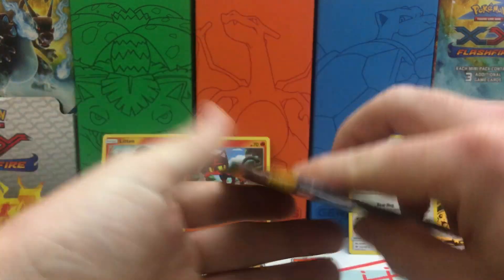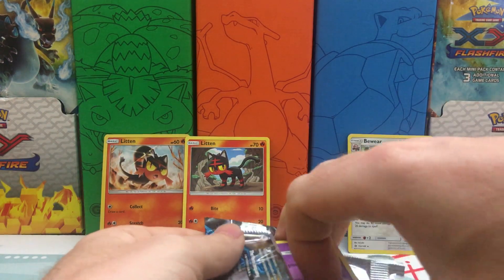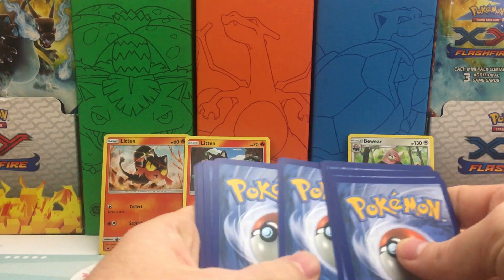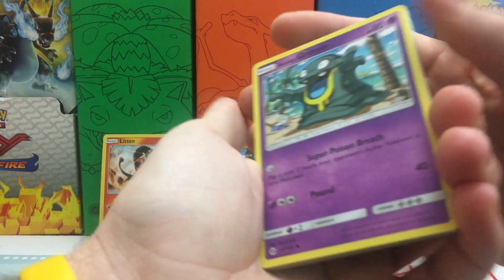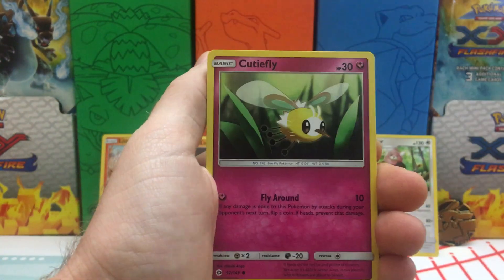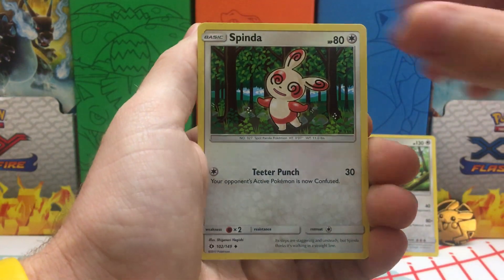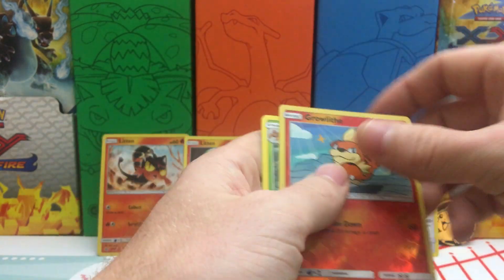The one thing about Sun and Moon is that since there is no card to fill the Break slot, the pull rates are just terrible, especially in products like this. Your chances significantly diminish in getting decent pulls since there is no Break card slot. So we have a Skarmory, Fairy Energy, a Rockruff, EXP Share. We have a Spinda, Reverse Holo is a Growlithe, and a Parasect Non-Holo Rare.